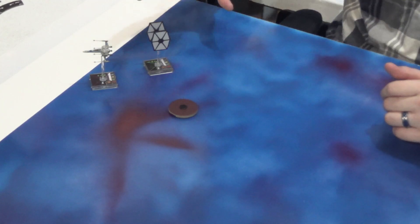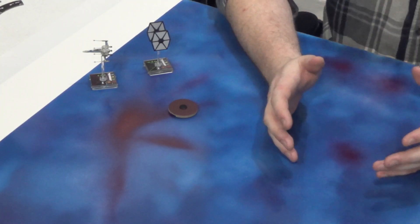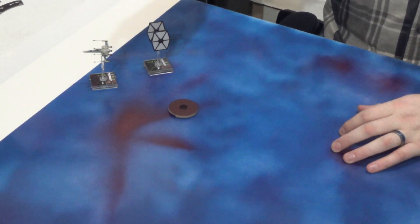I pulled out a T-70 X-Wing and an FO TIE Fighter to help illustrate this point, and as you can see the T-70 is in a precarious position because he's at a weird angle and he's really close to the edge.